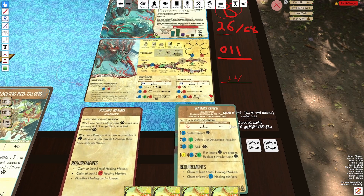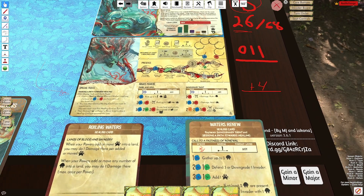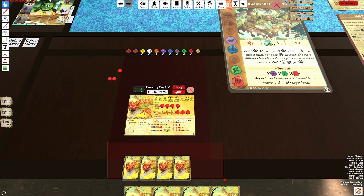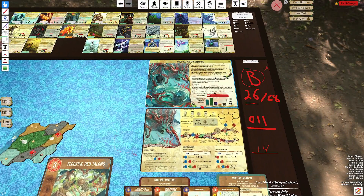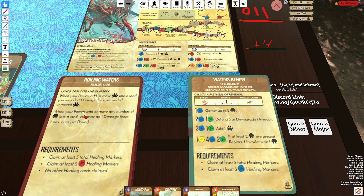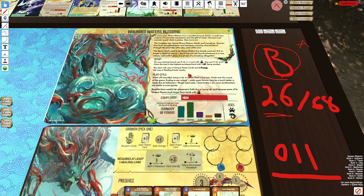Another thing I don't like is that it uses disease, and I really wish there were more ways to use disease on this spirit. Vengeance is a disease spirit so that's your whole kit, but no other spirit in the game really uses disease. I was really hoping Wounded Waters would have a crazy disease innate, but we don't have that here. Even the innate has no disease interaction, and I figured if we were going to get a disease spirit it would play a larger role.